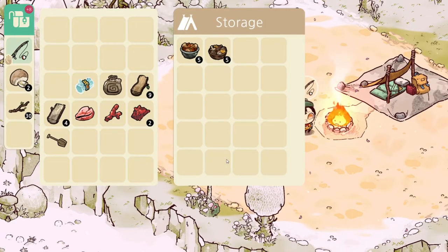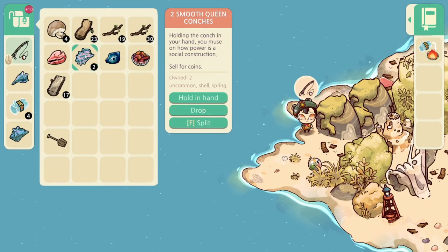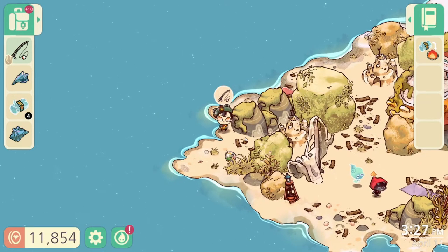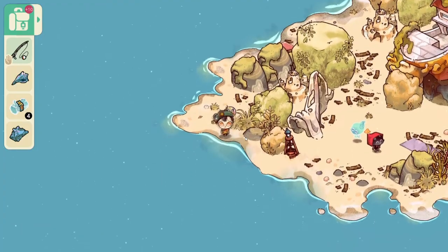Now you have 18 free slots of space — just a little bit less than you have in your own inventory. The tooltip of an item shows you how rare it is. This one is uncommon. This is especially useful with shells and fish. I recommend selling all the common shells and keeping some of the uncommon and rare ones in your tent at all times.